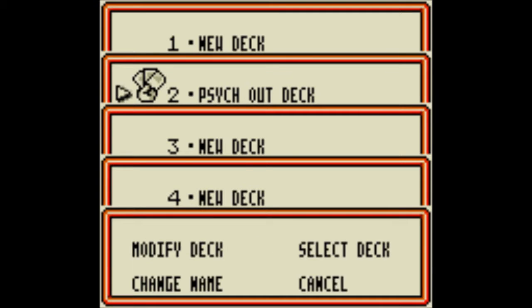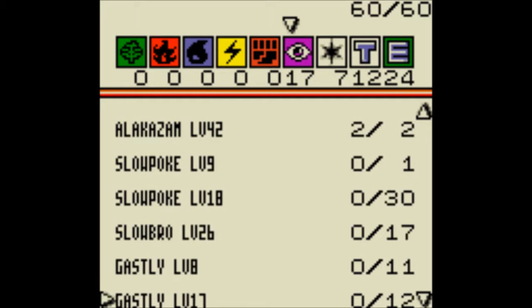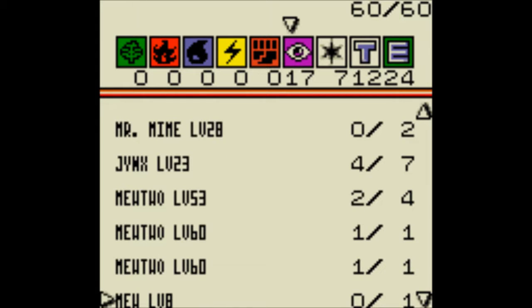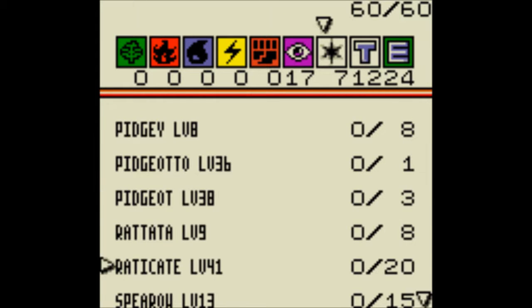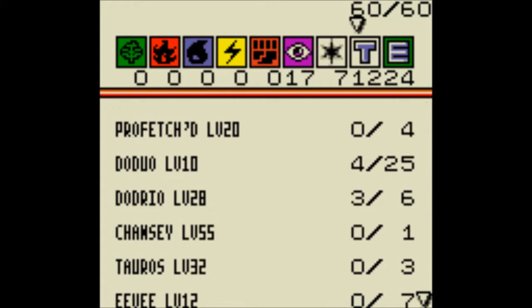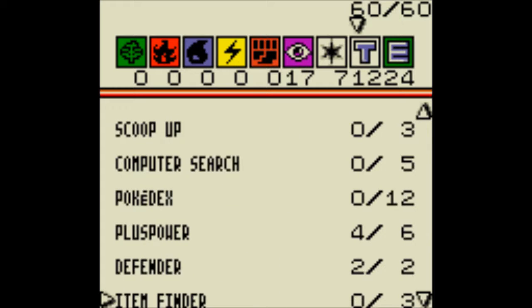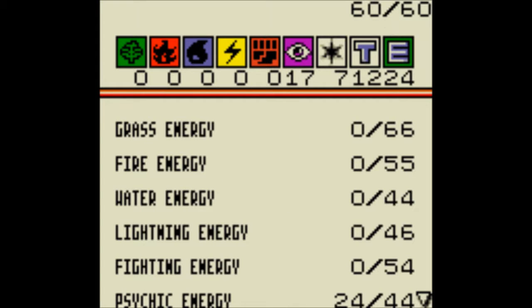Hello everyone, this is another episode of Pokemon Trade Card Game, and in this episode we're facing Mitch. I just want to show off that we have an almost all-psychic deck. We have the Abra line, we have the Jynx, the Mewtwo, all of them. And we're also using a few flying primary colorless that are resistant to fighting, because we're going to need them.